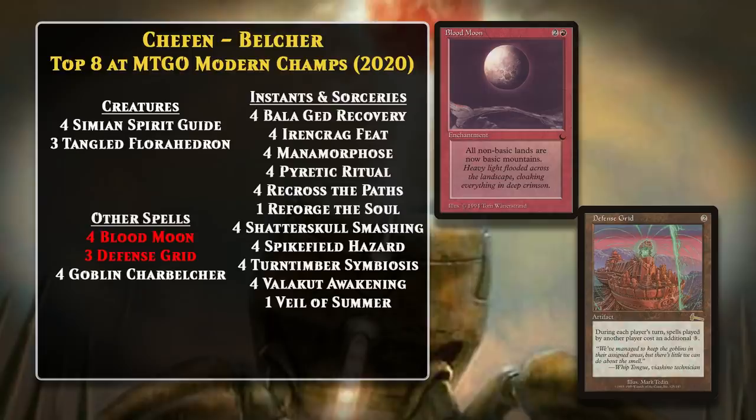This version of the deck is also pretty much all-in on the Belcher, without any other win conditions. One interesting addition in Modern is a main deck Blood Moon, a card that really messes up the mana base of other decks, makes it harder for them to interact with you, and slows them down. It also runs a main deck Defense Grid, which prevents the opponent from interacting with you on your turn, meaning they won't be able to do anything about a Belcher activation.